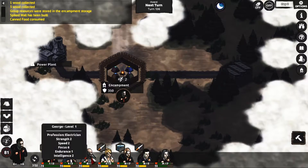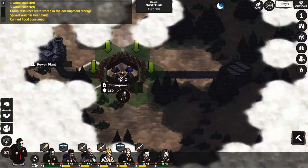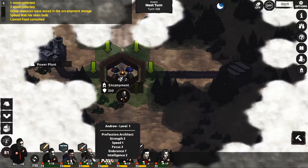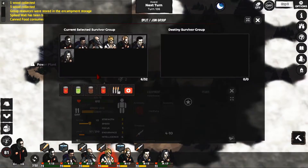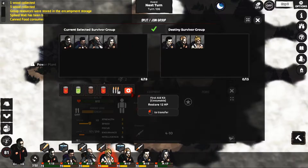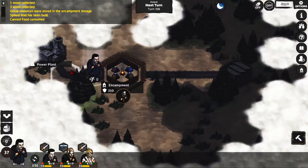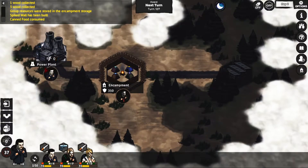I'm guessing we want to leave people at the encampment, because if you start splitting everybody up... we'll leave that chick there. Split group - oh there we go. We'll leave her. I think even if you split the group you still only have two turns you can do stuff.